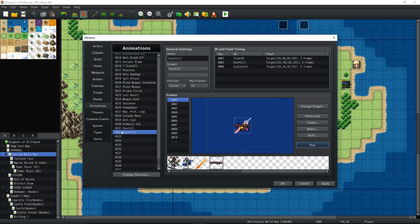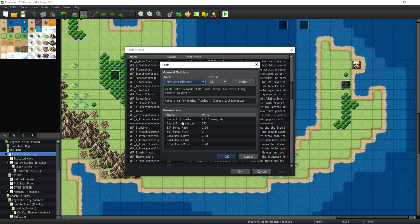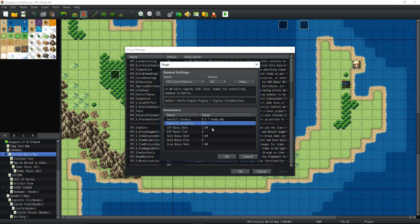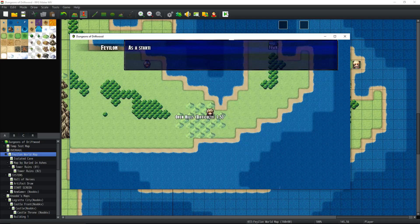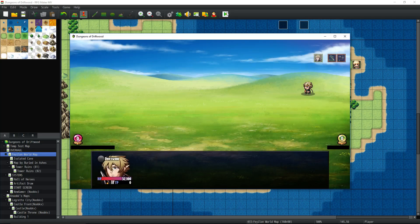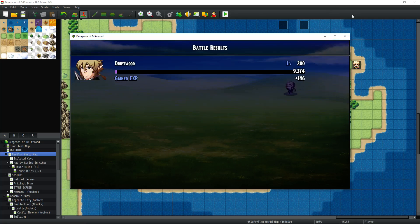One more thing we have to do: take note of the animation slot number you put this on — in my case it's 531 or 532, whatever number it is for you. Go back to the plugin, go down to Overkill Bonus, and edit the parameter 'Overkill Animation' — change this number to the one you just created. Now when you overkill enemies it'll play that animation. You can also refer to the help file to do even more with it, like conditional drops if you're using the Extra Enemy Drops plugin.